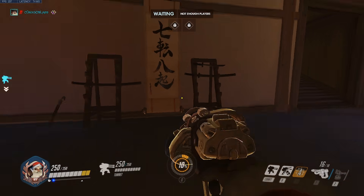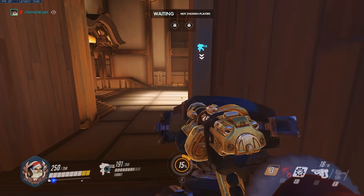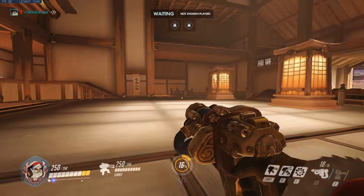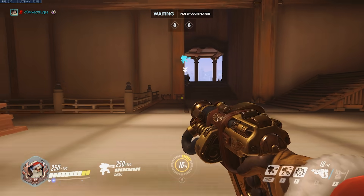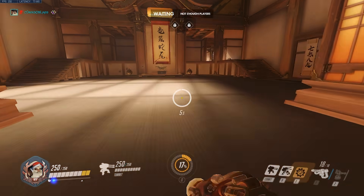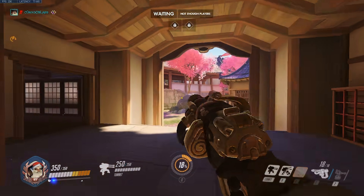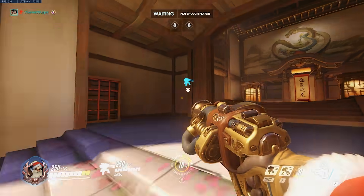The next turret spot I have for Hanamura point B is to the right of the point on the stairs. You can put the turret on the stairs or slightly behind them. The main function for this turret is to contest the point for overtime or to guard the point when the enemy team pushes forward. It is great because it draws focus fire off of the two spawn doors and allows your team to fight with a sixth body if one of you goes down.